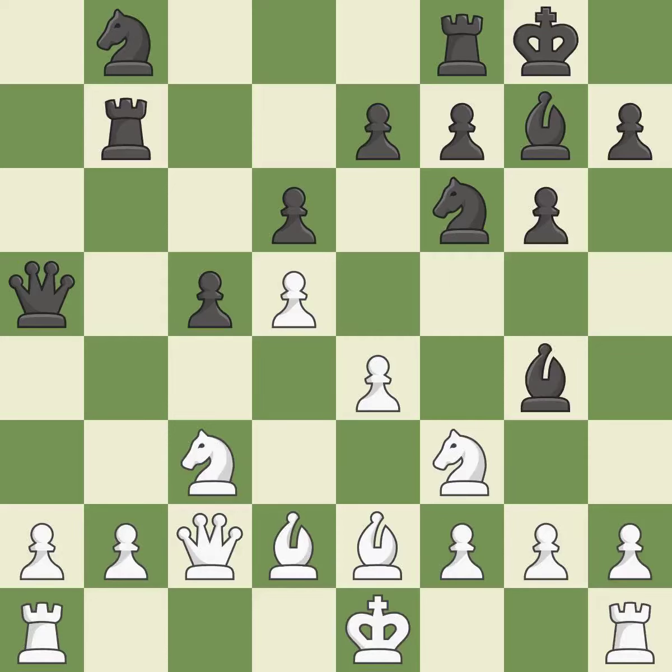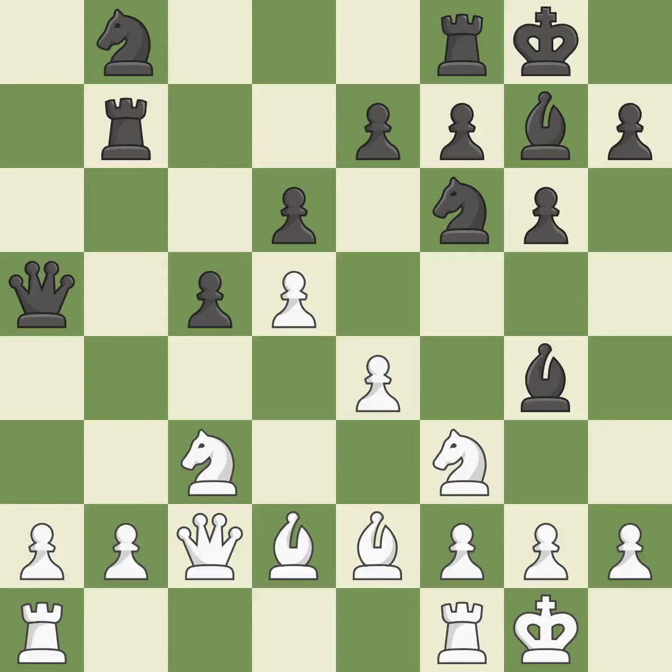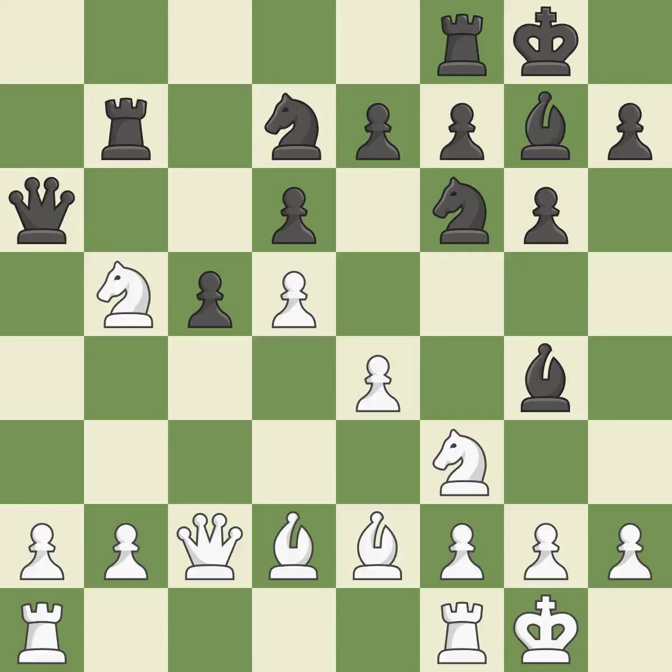This could have been done a lot better — it is incorrect. The rooks are linked by this, making it easier for them to work together in the future. This develops a knight from its starting square, activating it. By doing this, a chance to advance a piece is missed — it is incorrect. This overlooks a safer approach to moving a queen — it is incorrect.